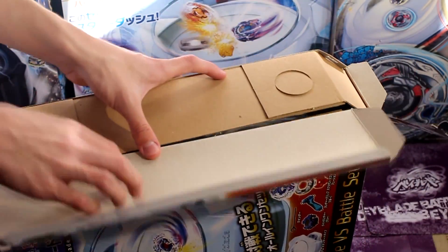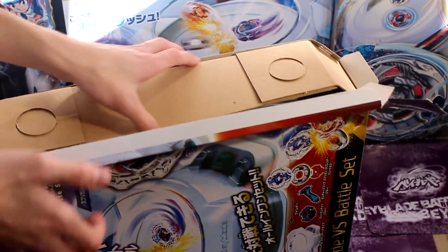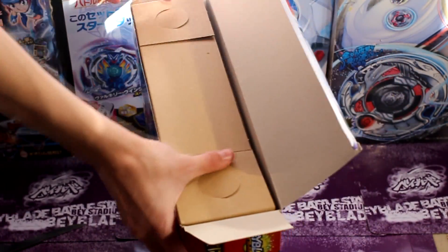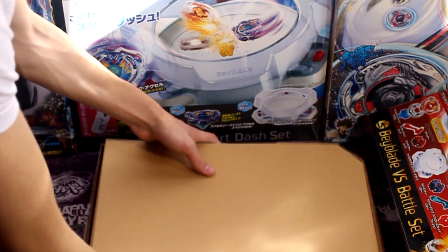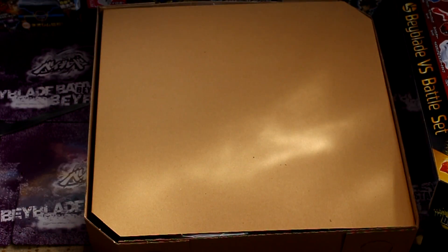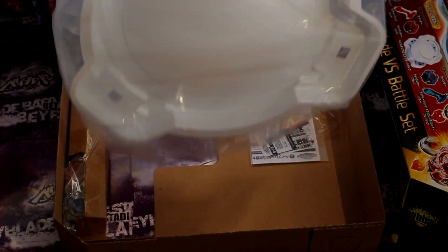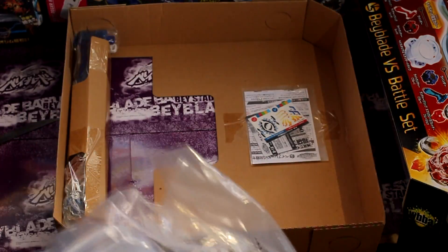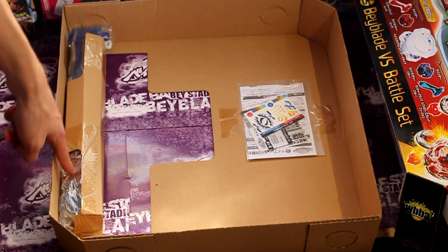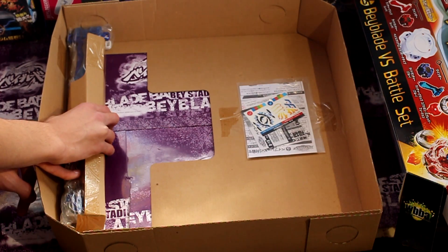So here we have the box. Yeah, there's the box for the stuff. So let's just take that out. And this is what we have to work with. Let's take this off. And here we have the stadium — a brand new stadium. So here's all the stuff that we're gonna get eventually, including the grips and stuff.